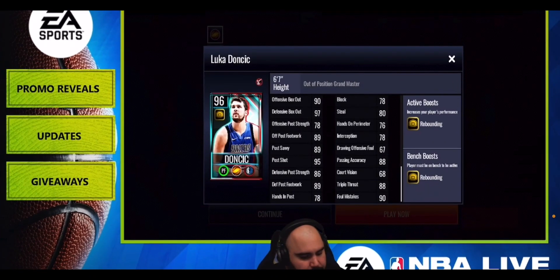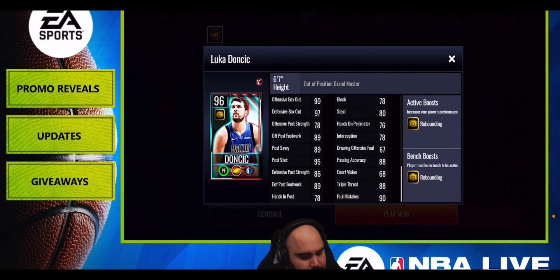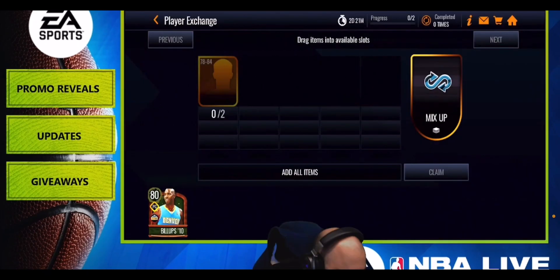It's looking like a solid all-around card, but keep in mind this is a power forward card — not Luka at shooting guard. Compare his stats to other power forwards you have. Giving out that rebounding boost from the bench is going to be really useful.